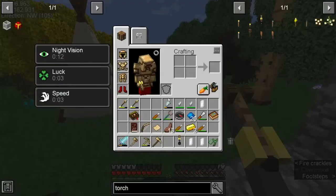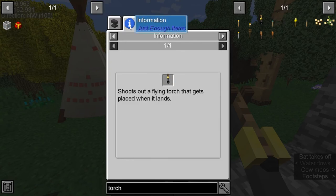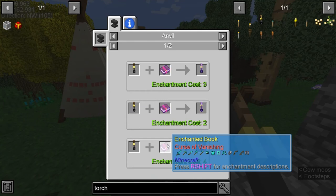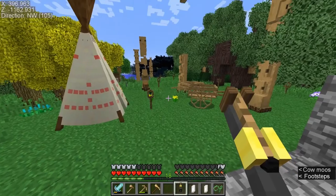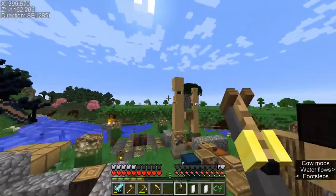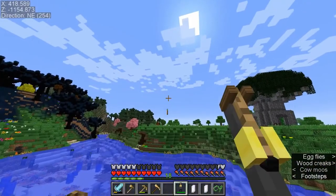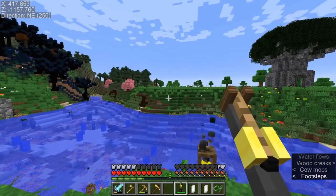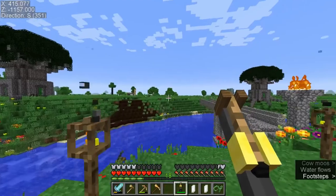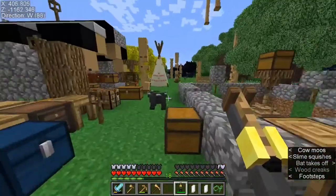Now if I remember right, these can have Unbreaking and all these other enchantments, but I don't actually have any means of enchanting and I don't think I get that anytime soon because you need a diamond to make an enchanting table. It has like 100 to 200 block shots — that's pretty good. If it had Unbreaking or something that could be really awesome — I like it.